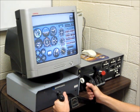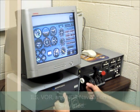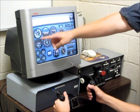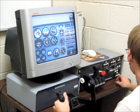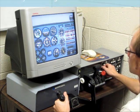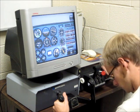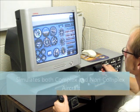It has everything you need to do any kind of instrument approach except for the RNAV. It has localizer with glide slope, VOR, and the old ADF, as well as the six-pack for practicing your scan.